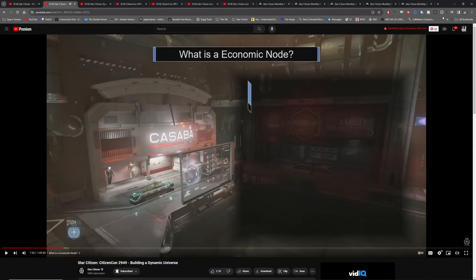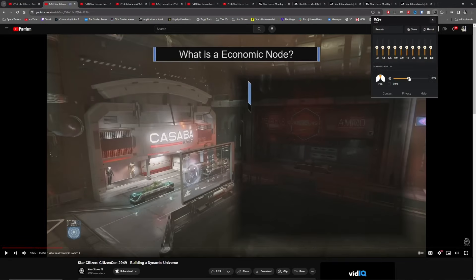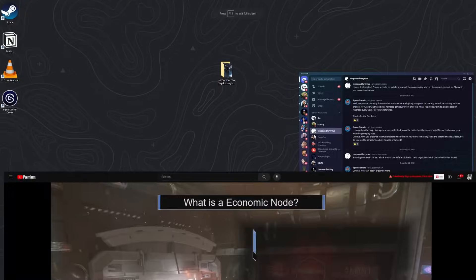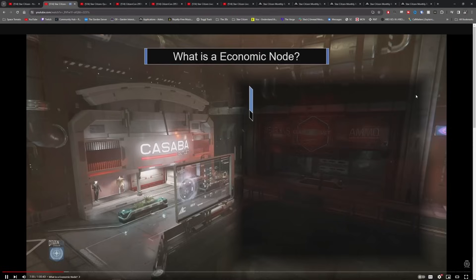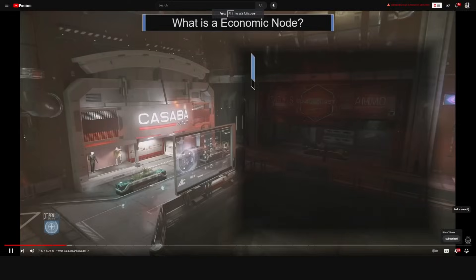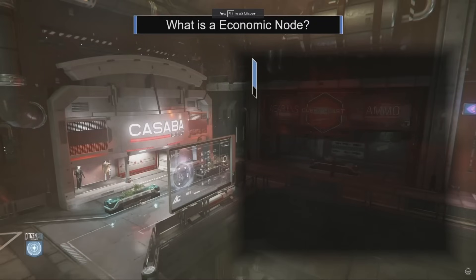I have him sped up a little bit, but I'll play it at real time. An economic node in the game might be represented via an actual storefront, a kiosk, a UI interface, or an NPC that possesses an item manifest detailing the items it wants to buy or sell, storage capacity, and data related to determining prices. This includes refineries that process or factories that produce goods, and retail stores where you buy finished products.